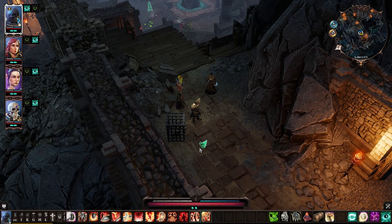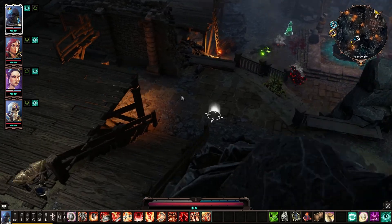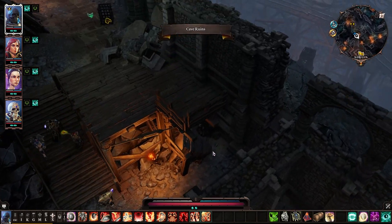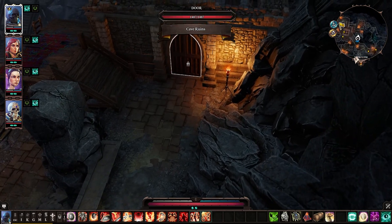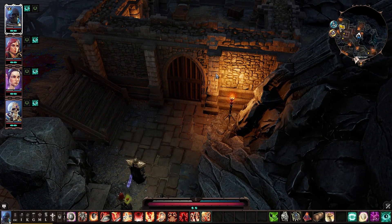Leave without a word. Maybe we need to read a book on poetry or something and then come back to him afterwards. Anything down there? What's in this room? It's locked — we might need to lockpick it.